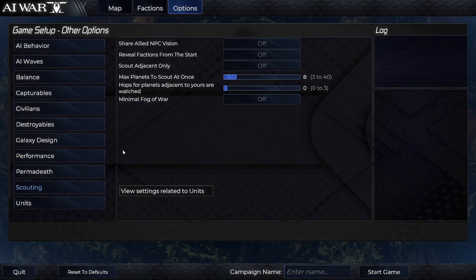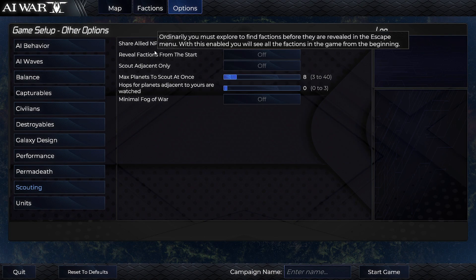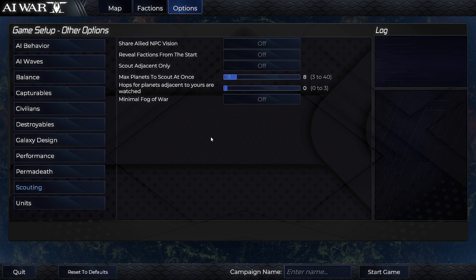Under the custom start items, we have shared allied NPC vision. This is for if you have friendly Marauders, Scourge, or whatever — you can see what they see. It also gives you more vision on other planets that you wouldn't normally have, so it does unbalance that part of it. But it's an option if you want to see what all of that is going on, which some people have been interested in doing.